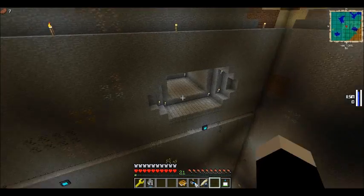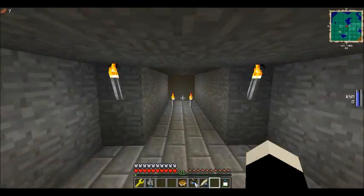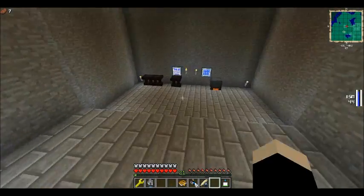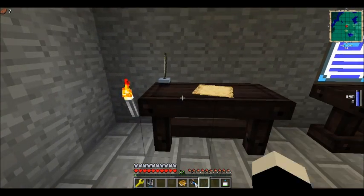Let me show you guys our Thaumcraft area. Looks kind of tiny, but let's actually go in. So as you walk in - boom - huge hollowed out area for Thaumcraft. Pretty cool, I enjoy it. But as you can see, everything's still vanilla right now, so we need to un-vanilla that. So the first thing we need to do is make one of these.